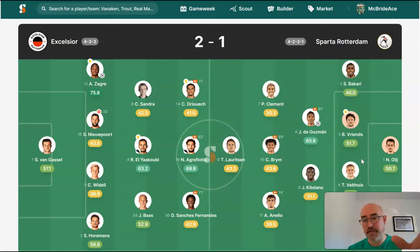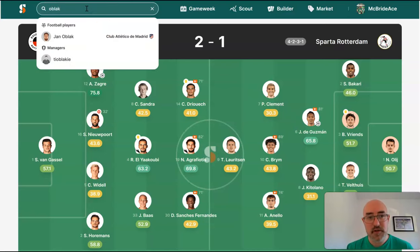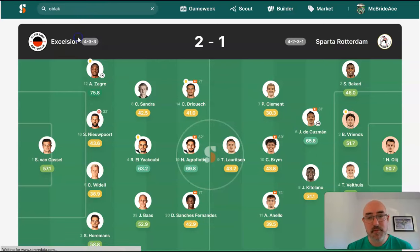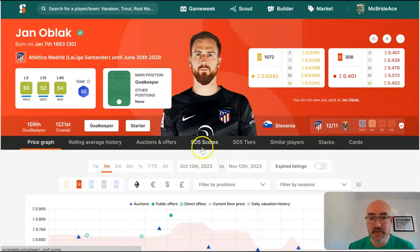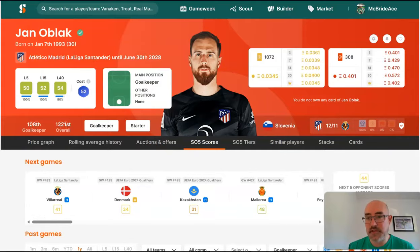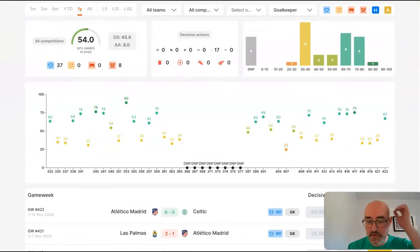Guys like this are really quite expensive in Sorare because he keeps some clean sheets but also faces shots and racks up scores. You've got your 35 points for starting. If you keep a clean sheet, you go to 60 points, then all-around points start building up too, which means you can do the big scores. Really in Sorare you want guys who score pretty highly - 60s are good scores but they're not really going to win you divisions.